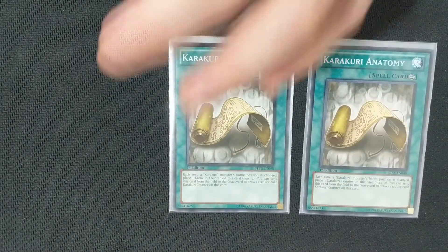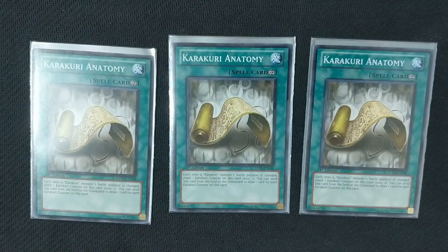On to our spells. The only spells that we currently are running are Karakuri spells. The first gives us some draw power — Karakuri Anatomy will gain a counter every time a Karakuri monster changes its battle position. You can remove this card from the field with two counters to draw two cards, or remove it with one counter to draw one card. There are enough ways to change battle positions that we should be able to quite consistently get two counters on this on our turn.